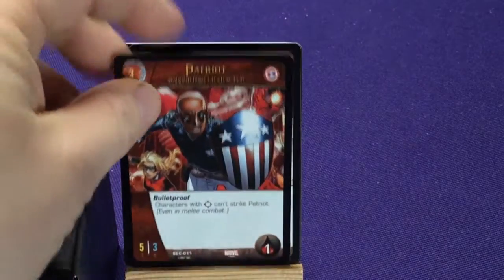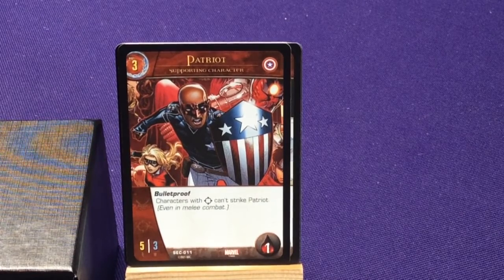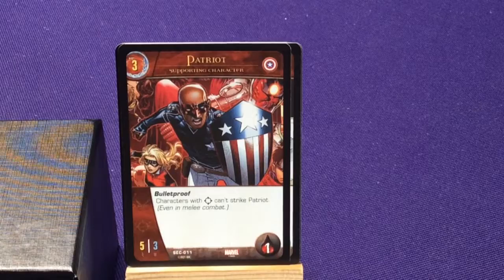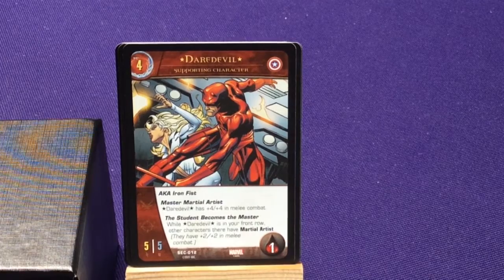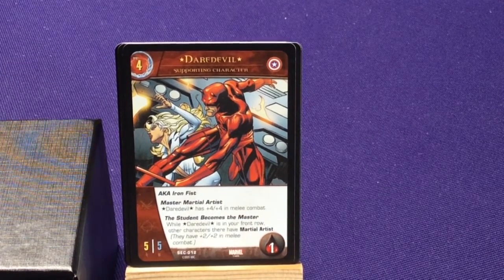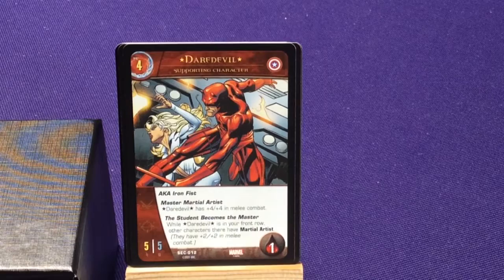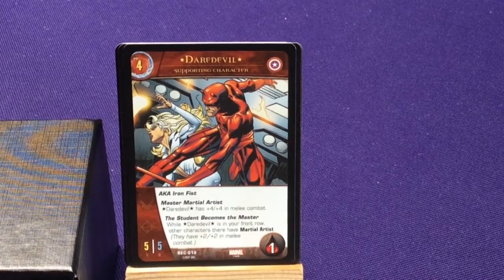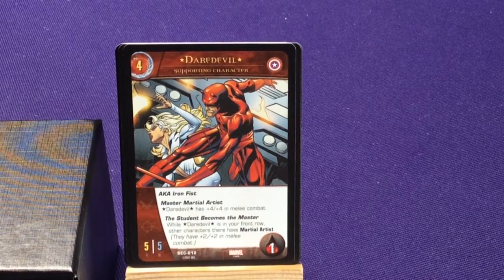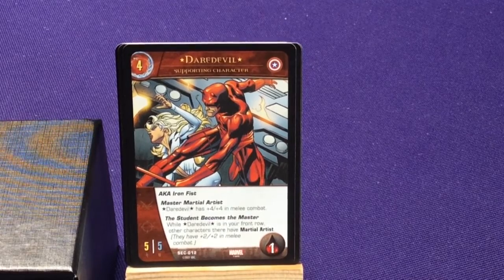Now we get some of our Young Avengers — Patriot. Bulletproof: characters with ranged can't strike Patriot even in melee combat. And the Daredevil we mentioned before — AKA Iron Fist at this time. Matt Murdock was in jail, so Iron Fist took up the Daredevil identity so criminals didn't think Daredevil was missing, and to help protect the secret identity. Master Martial Artist: Daredevil has 4-4 in melee combat. And The Student Becomes a Master: when Daredevil is in your front row, other characters there with Martial Artist have plus-two/plus-two in melee combat.